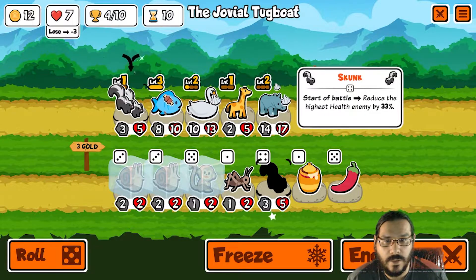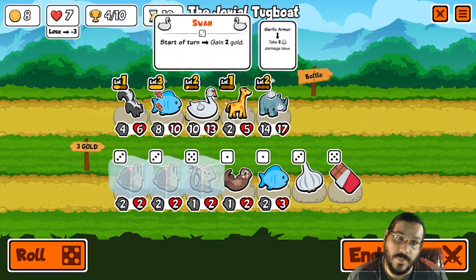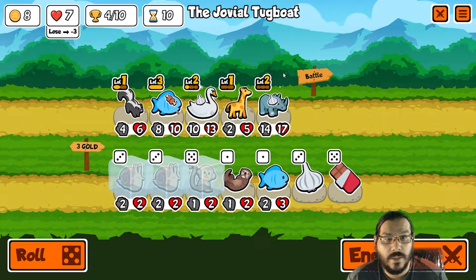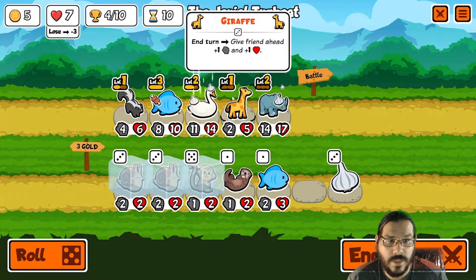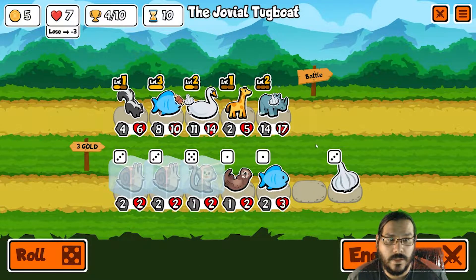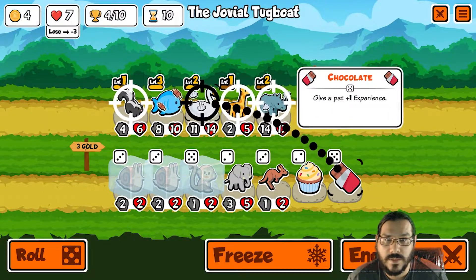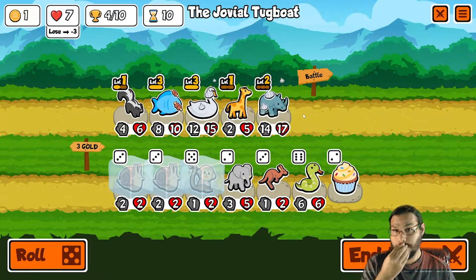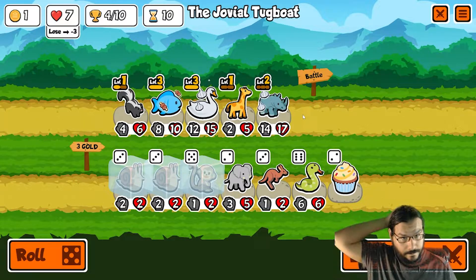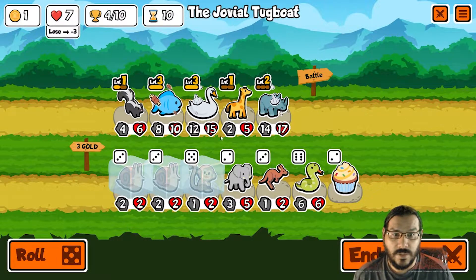Well, that's skunk. Reroll. Do we level up skunk or you? We're running out of room for the bison, that's for sure. Let's just do this, then reroll and do this. That's snake. We sell giraffe here. Bye, monkey.